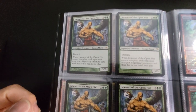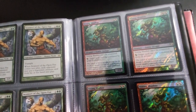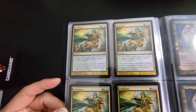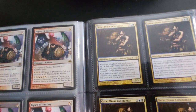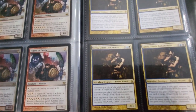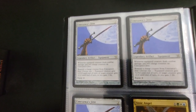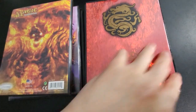There's Iwamori of the Open Fist. That's a Vexing — what is that? Simic — nice foily card. Some green and blue. Lightning Angel here, it's a triple color: red, white, and blue. Some red and white, and blue and black. Circu, Dimir Lobotomist — that's a nice card. And some artifacts — that's Isochron Scepter, that's a pretty powerful card. It's expensive too. Alright, last binder.